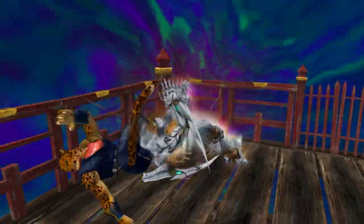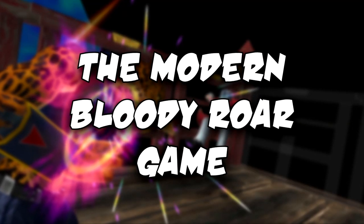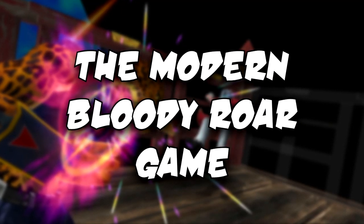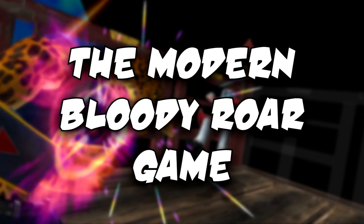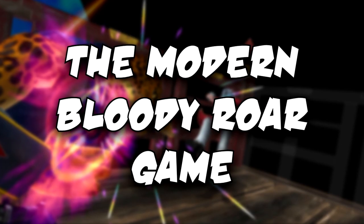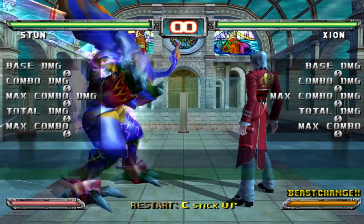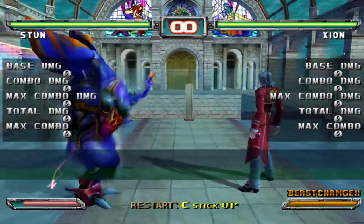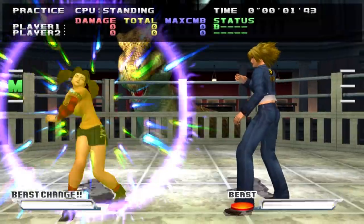I don't know what to do... Keep the attributes of every character's Hyper Beast forms from Extreme, but don't let them go Hyper more than once if their Beast Gauge is not full. This will be a mechanic from Bloody Roar 3.